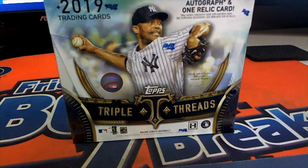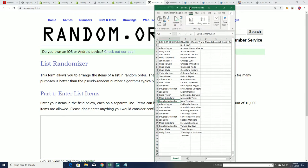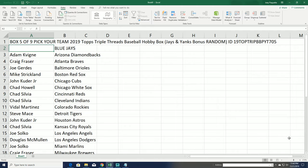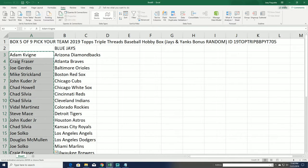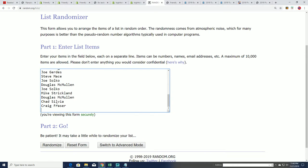Good luck, everybody, winning some of the bonus teams that you can get in Triple Threads Baseball. You get a chance to win the Blue Jays or Yankees for free. This is our 7 of 5 box. If your name comes up number 1, you're taking the Yankees. If your name comes up number 2, after the random 7 times, you're going to score the Blue Jays. Somebody's going to get some free teams.